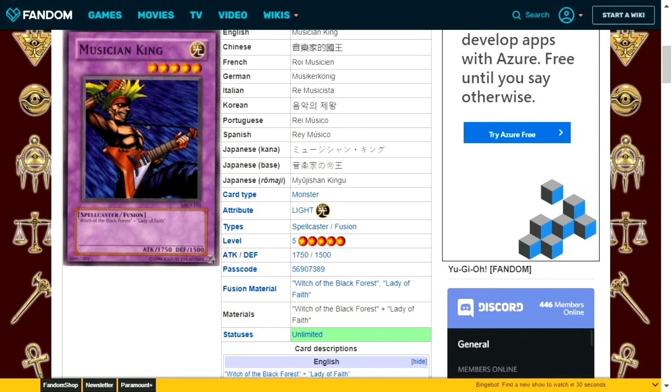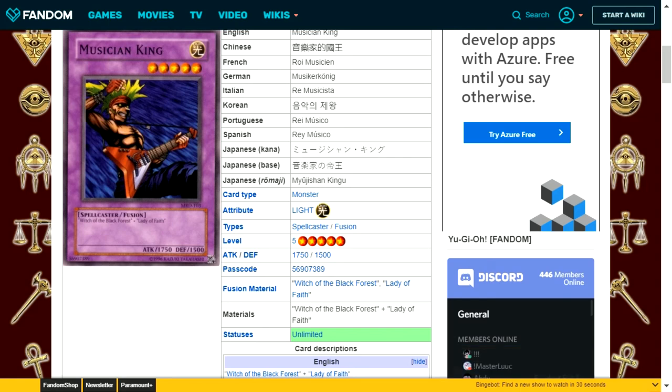Musician King is a light attribute spellcaster type fusion monster. It's level 5 with 1750 attack and 1500 defense. It requires Witch of the Black Forest and Lady of Faith as its fusion materials. This card is a very generic, very basic fusion monster from the Battle City era with no effect. The only use I see is as an instant fusion target — pay 1000 life points to special summon it from the extra deck and use it to Xyz summon a rank 5 monster.